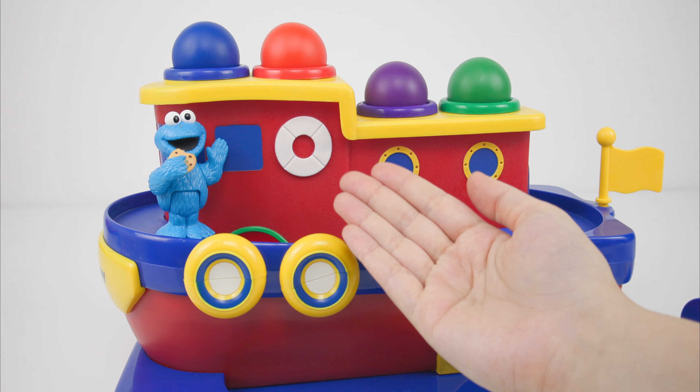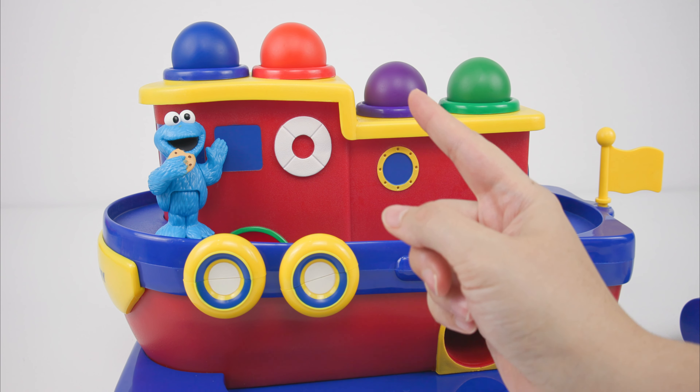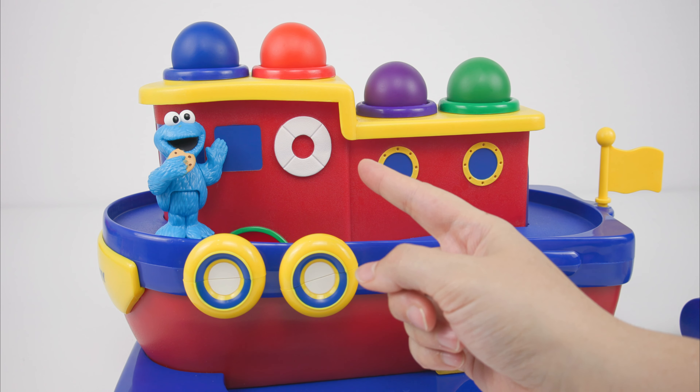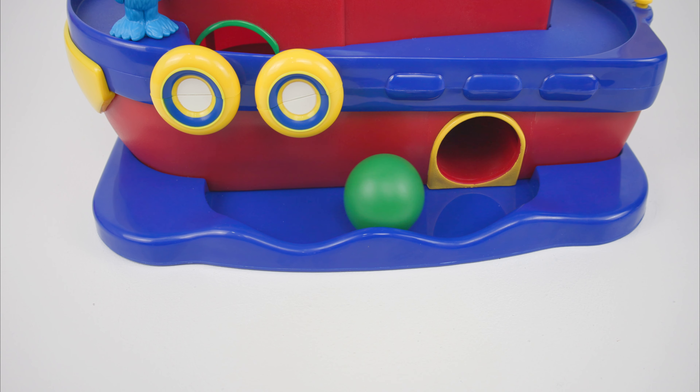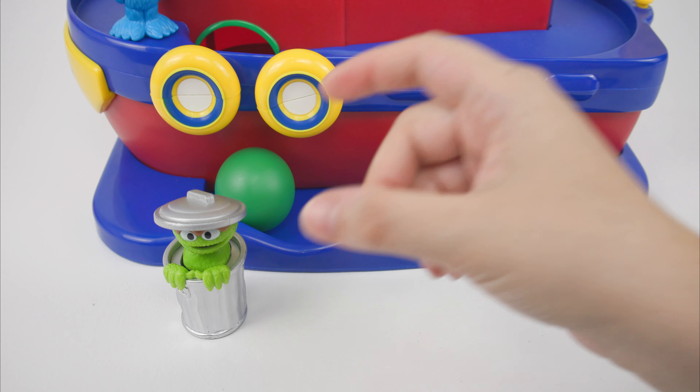Cookie Monster tried to pop in the ball but that didn't work. But he gave a great idea — I'll use this rubber mallet to tap them in, starting with the green ball. Cool, the green ball helped Oscar arrive! Now let's see who will be next with the purple ball.